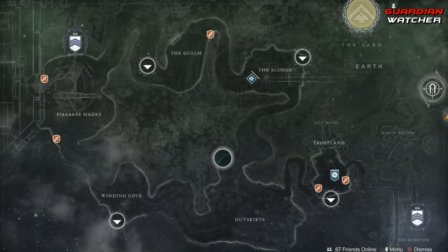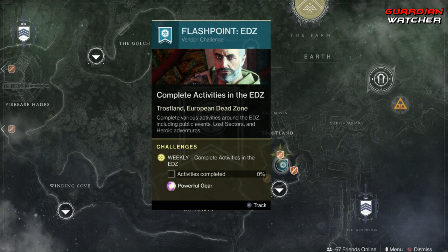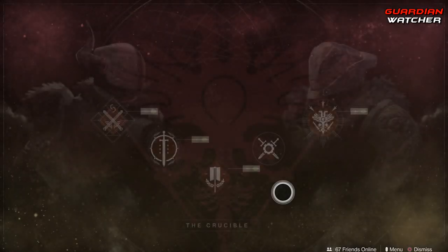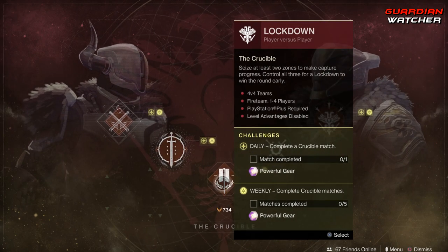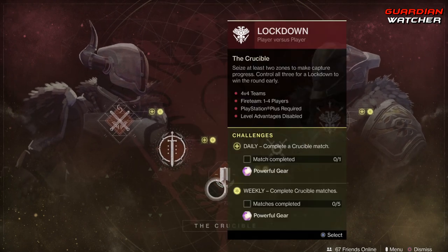Coming to Earth, we have the Flashpoint which is on the EDZ. You need to complete public events, lost sectors, and heroic adventures — doing the heroic versions of public events will get this done a lot quicker. Coming down to Crucible, we need to complete five Crucible matches. We have Quick Play, Rumble, Lockdown, and Comp for the week — you can complete any of those.